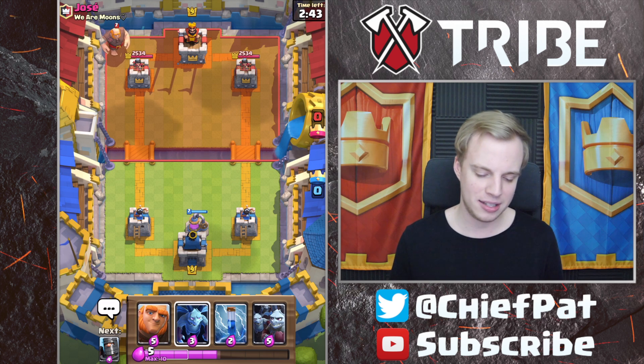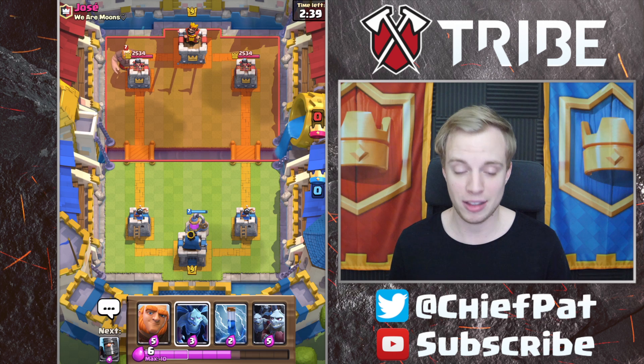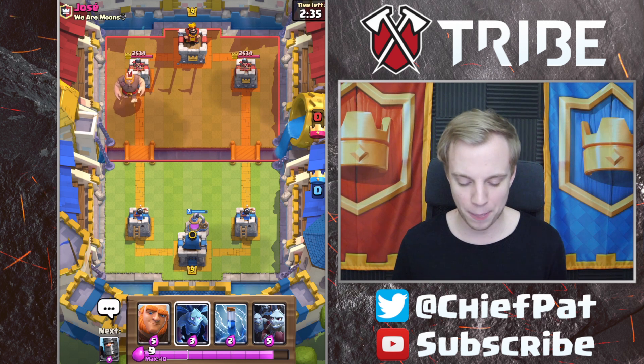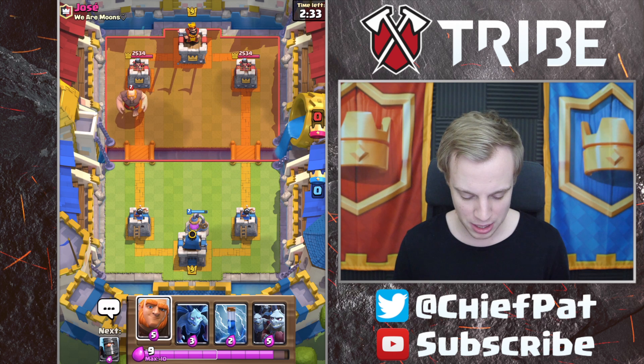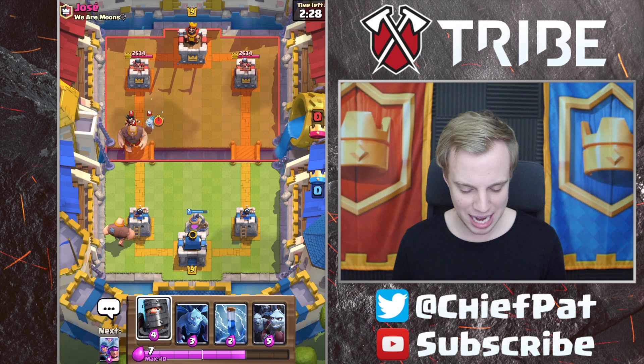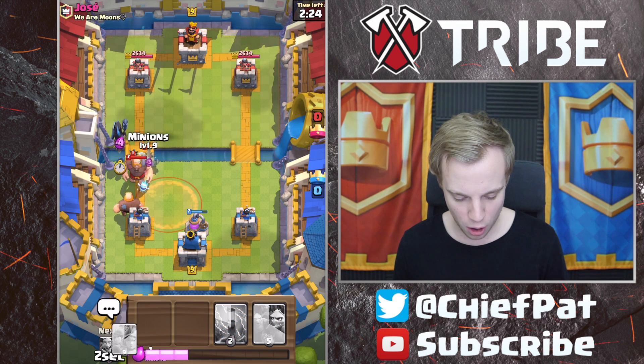We're going to go ahead and take on Jose right here. He's going to drop a Giant in the back — not ideal. If you see an Elixir Collector, play your Giant at the bridge and apply some pressure, because he's going to give me two additional Elixir by playing it in the back. I'm going to go ahead and get ready with my own Giant right now to play in front of his just to tank some damage — this is going to soak up basically everything he's worked so hard for.